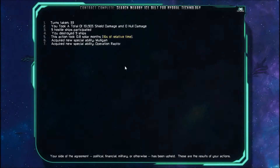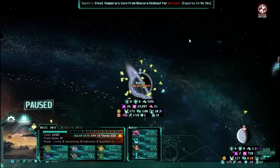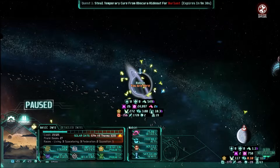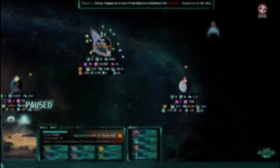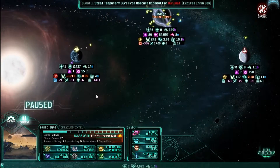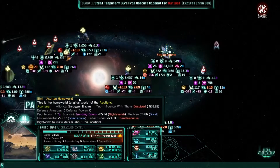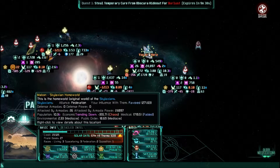We won finally. Mulligan operation raptor — interesting. I should probably check the time. Well unfortunately we're out of time so I'm going to end the episode here. Next time around we're going to try — now that our tech is about as high as we can get it — our next goal should be trying to convince the Burlus to outright assault the Acutians as best they can, and then we'll focus our efforts on trying to keep the Skylaxians alive. As always, thank you so much for watching — don't forget to like and subscribe, and I will see you back here for part 8 of our Last Federation Let's Play.